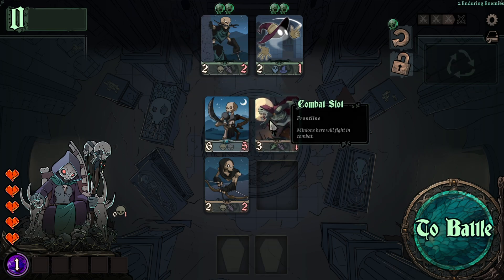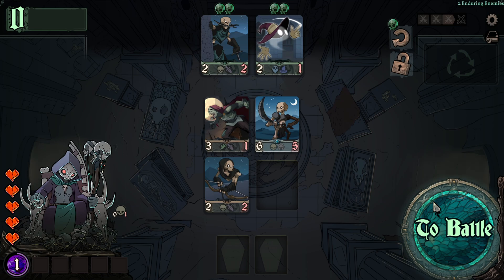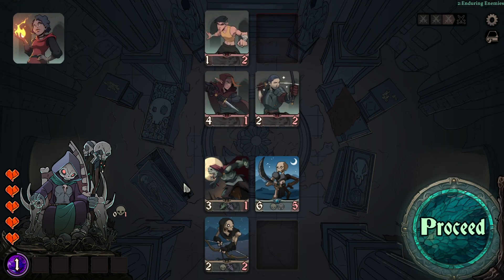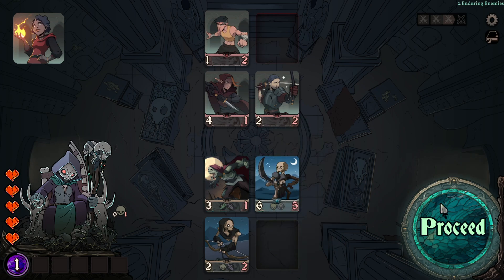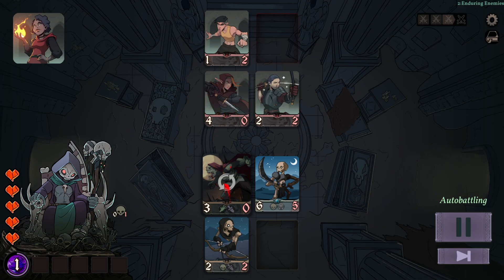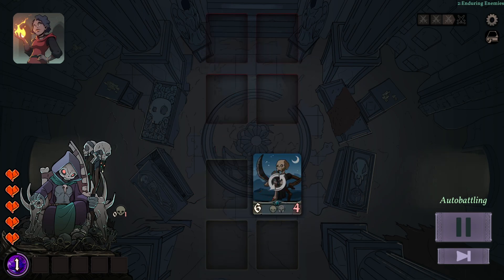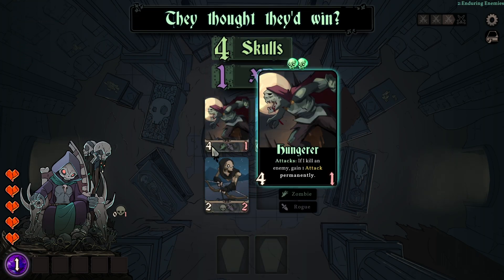We have two more skulls left. I will pick the Hungerer and move him to the first spot, because the one in the first left corner will attack first — and if he kills an enemy he will gain one attack permanently. The Hungerer is now a four-one instead of a three-one.